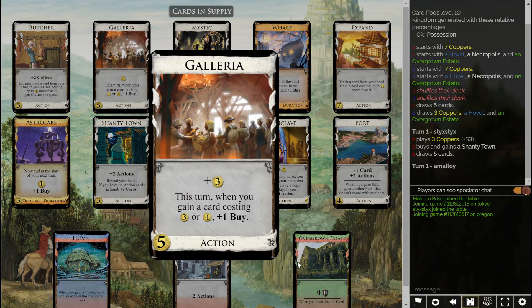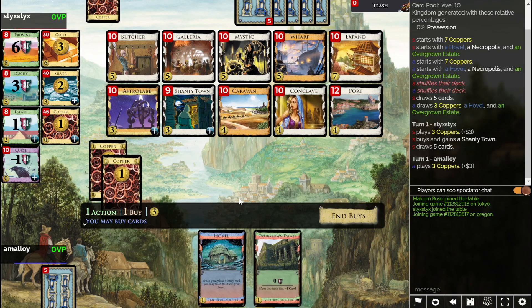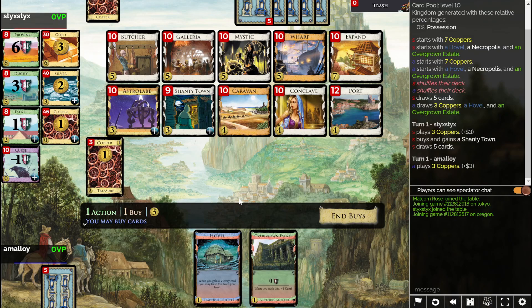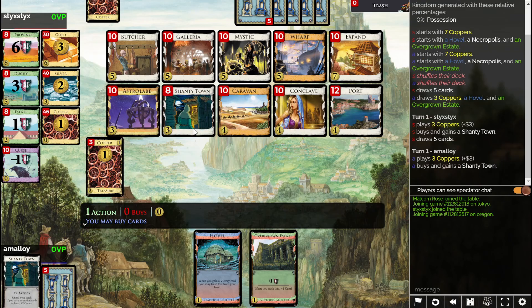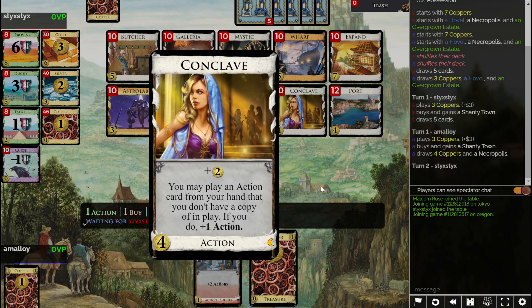Oh, Butcher — haven't got to play with Butcher in a while. And you have buys. It must be worth doing some kind of engine-y thing here. I should probably also grab a Shantytown. Shantytown Caravan should be a fine opening. Or maybe Shantytown Conclave? No.